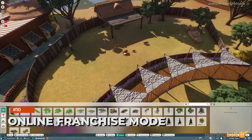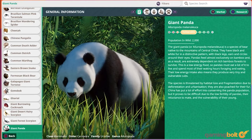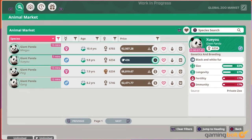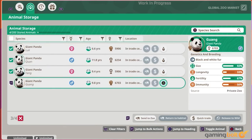Finally, there's Franchise Mode, an online-focused mode that features the animal market, where players can buy animals from others with some terms and conditions in a shared economy. There are community challenges to complete for conservation points, which help build more zoos and acquire new animals. You can view various stats from the number of animals in the zoo to their cash value and guests.